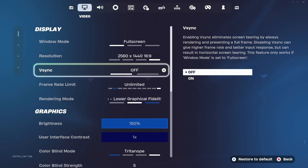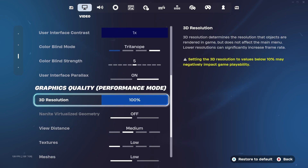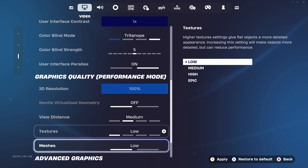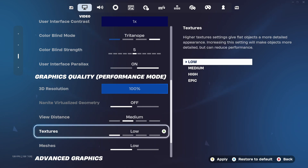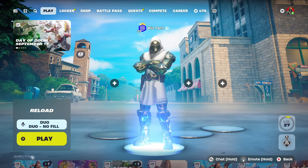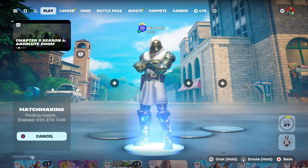Now for in-game settings: we're at 1440p, unlimited frame rate, and Performance Mode. Performance Mode is the key here — you have to use it. We're on 100% 3D resolution; dropping to 50% looks terrible. In Performance Mode you only have three settings: View Distance, Textures, and Meshes. Set Textures and Meshes to Low. For View Distance, I keep it on Medium — Near gives maybe 5-10 more FPS but you can't see weapons from far away.